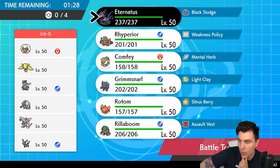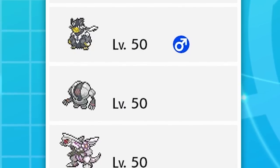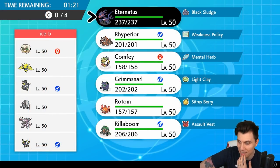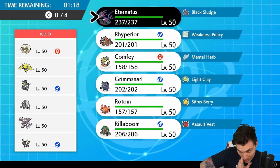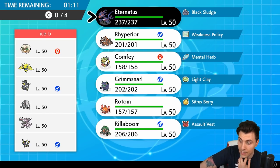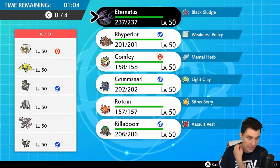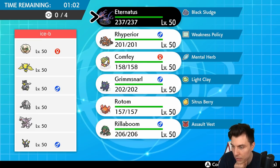Up next we've got a Whimsicott, Regieleki, Urshifu, Registeel, Palkia, and Umbreon — a spicy-looking team with some nice picks. Umbreon with Urshifu, and Registeel as kind of the Trick Room deterrent or abuser with Palkia being able to set Trick Room. Then you've got Tailwind support from Whimsicott and Regieleki providing ElectroWeb support — a plethora of speed control. If we can get into a Trick Room environment with Rhyperior, we're sitting in such a good spot.